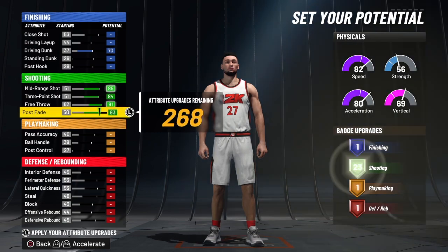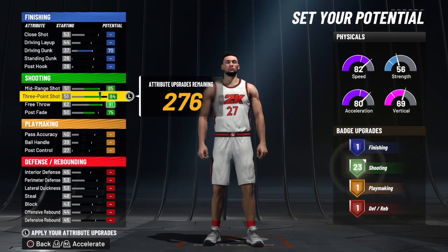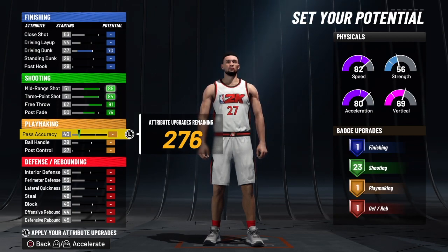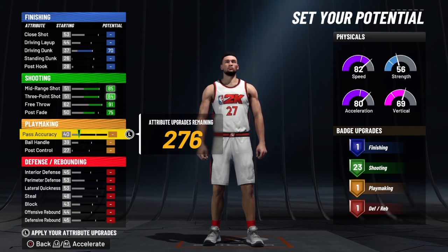The three-point shooting on this build is crazy. You're not going to think it's a rebounding wing once I get done with it. We have a mid-range shot of 85, a three-point shot of 84 — I told you that'll change here in a second. The free throw is a 91, and we're going to get the post fade up to a 75, and that 75 will give us 23 shooting badges. That's Hall of Fame shooting. And I need everybody to see this video, so go down there, hit the like button, hit that subscribe button, hit that share button, and let the video play to the end.